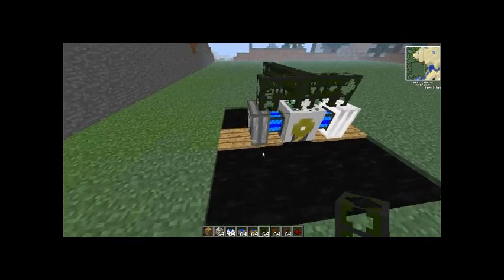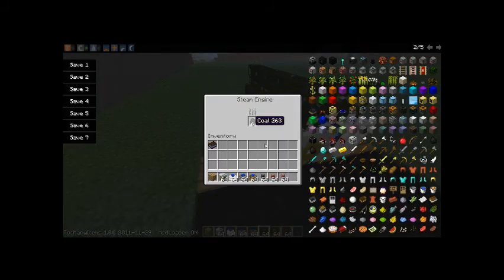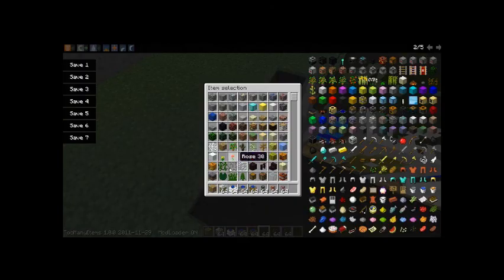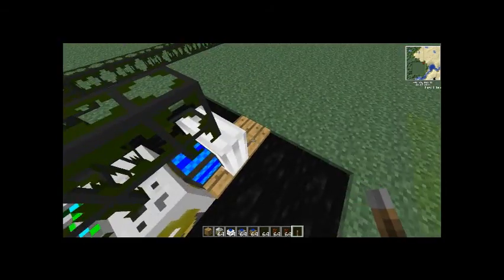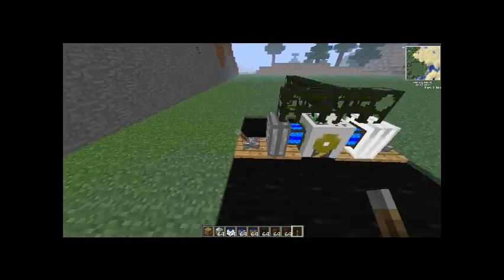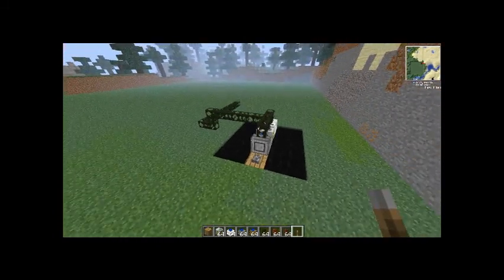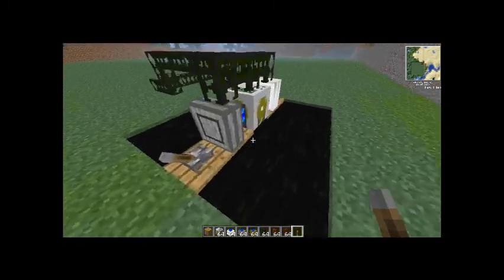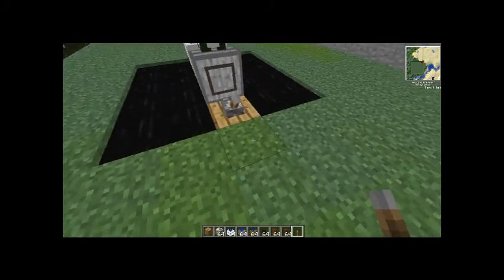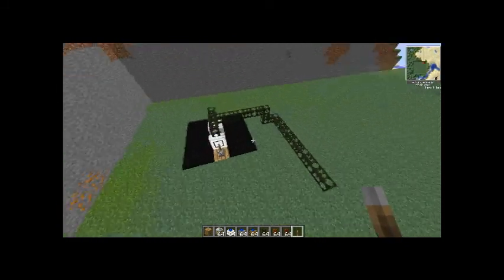To power the steam engine you need coal, so grab a 64 stack of coal. You'll also need a lever on each side so you can power them with redstone. It doesn't matter if you power it with a lever, a redstone torch, or a button — but a button won't last long because you need the redstone current to keep going. You can also put a redstone repeater at the back and lead a redstone trail powered from a lever, like in the already finished one.